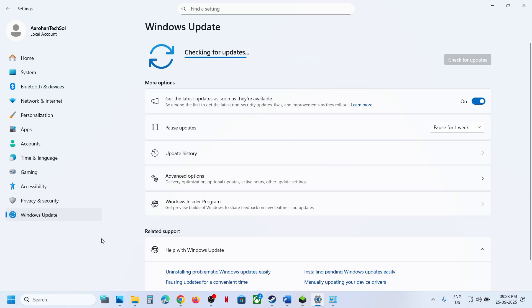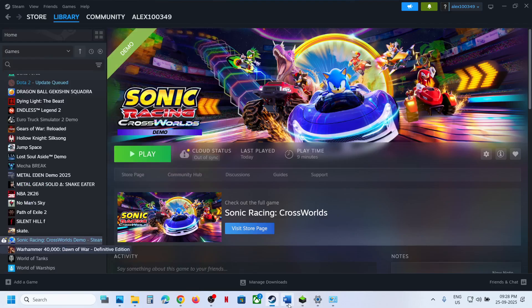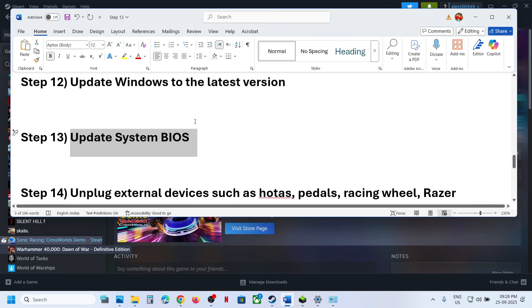Click Check for Updates. Once all the updates are installed, restart again, and after the system restart launch the game. If still not working, the next step is to update the BIOS — go to your system manufacturer's website and select your model number.